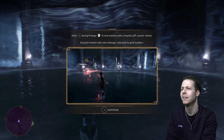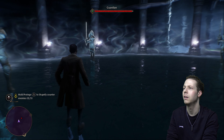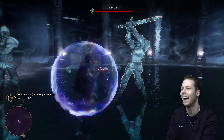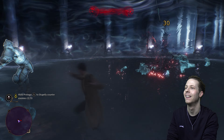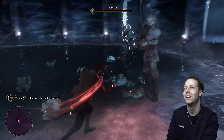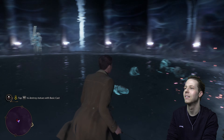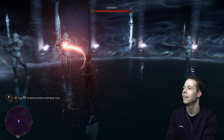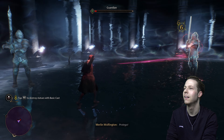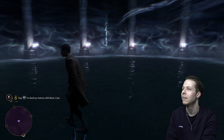Unless you want to monitor the damage you're dishing out, then it's useful, but you're going to know that just by watching the health bar. Right, we have to practice Stupifying — just remember the whole triangle button. Are we done? Yeah.